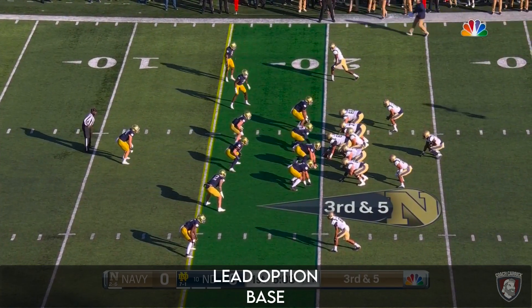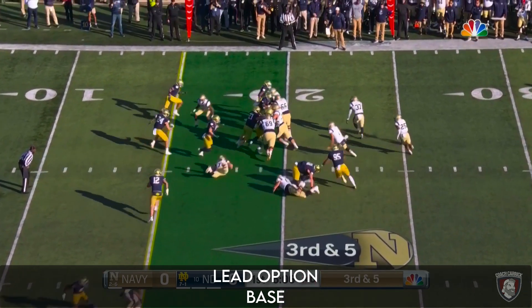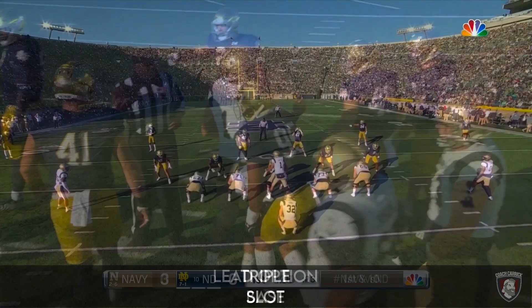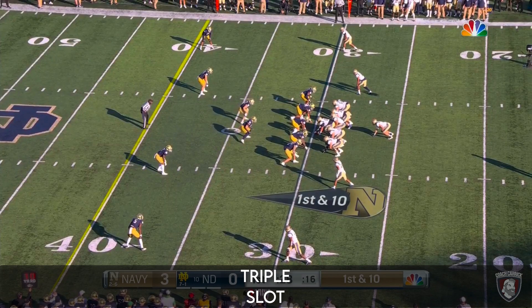Third and five — Navy does have a good field goal kicker but they're also in four-down territory. The coaches are over on the field, finally the players run and it's Lava Tie keeping — very close to that first down. Great shots of the midshipmen up there who've made the trip from Annapolis, enjoying the success. But the Irish are stopped.